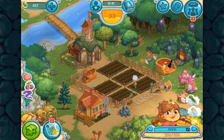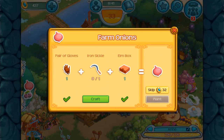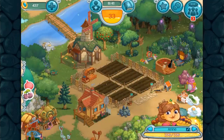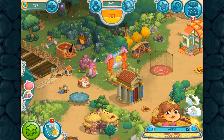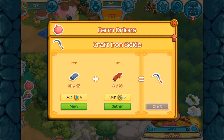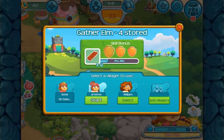Let's see — we can start trying to plant the onions. I don't know what we need for that. We need iron and elm. So we start mining iron and chopping down some elm so we can start crafting this item.